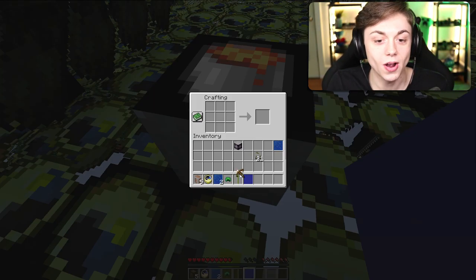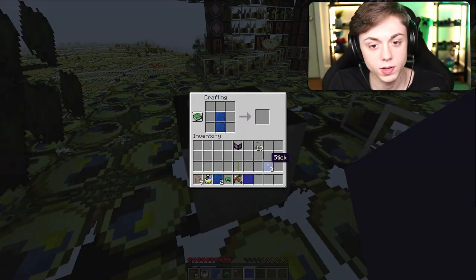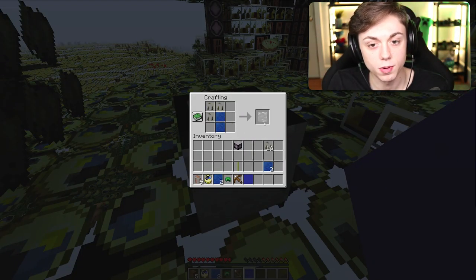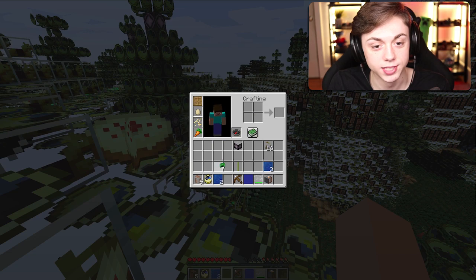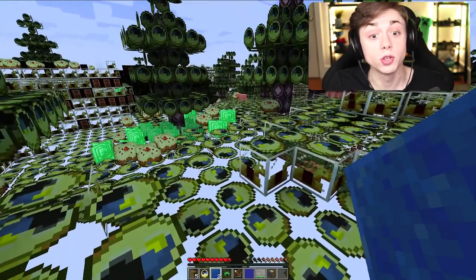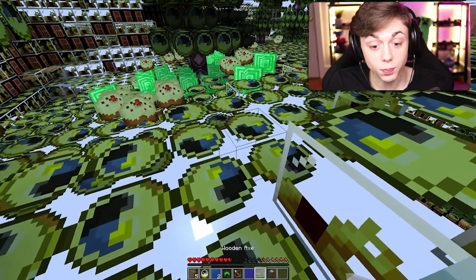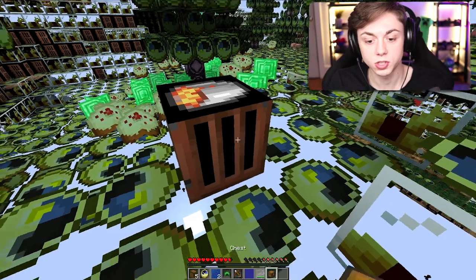We're going to make some oak planks, some sticks, and then a pickaxe. That's a pickaxe! What about a sword? Got a nice wooden sword. We made a normal axe which is literally moving water. I want to put these wheat seeds on my head for some reason.